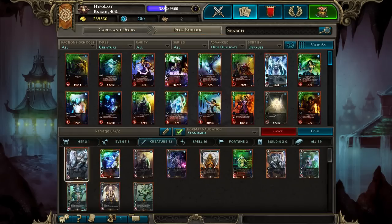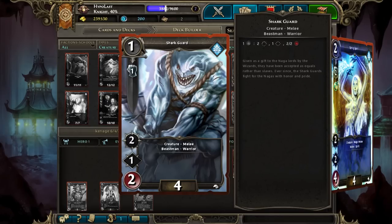Moving on to the creatures, we've got Shark Guard on our low end. This guy doesn't have fantastic stats — a lot of the time he just ends up getting blocked off — but you just want something to play on turn 1. You don't really want to go too slow, and you can move things in front of a Shark Guard with your outmaneuver ability in order to use him a little bit later in the game.